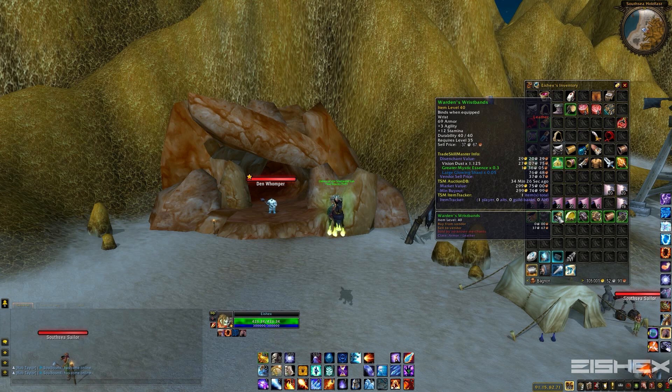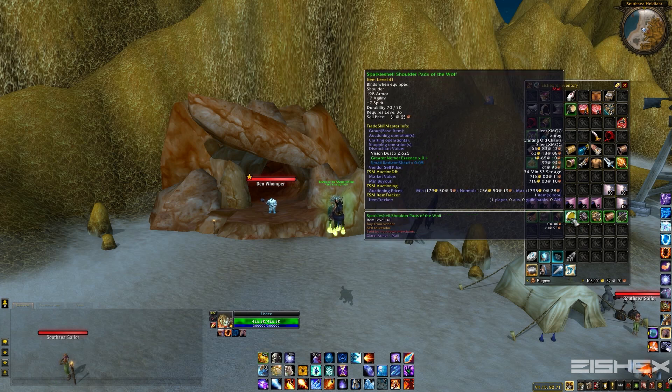Next piece, Warden's Wristbands — about 300 gold. Honestly, bracers are worth pretty much nothing. I'd probably just ditch these for about 50 to 65 gold. The bracers don't sell very well for transmog because with most armor sets you can't see bracers anyway, so there's not really a market. Either disenchant them or sell them real cheap to get them out of your inventory. Moving on — Sparkle Shell Shoulder Pads of the Wolf, that's about a 700 gold item there. Pretty nice piece, and it was one of the first items that dropped for me, so I was pretty excited.